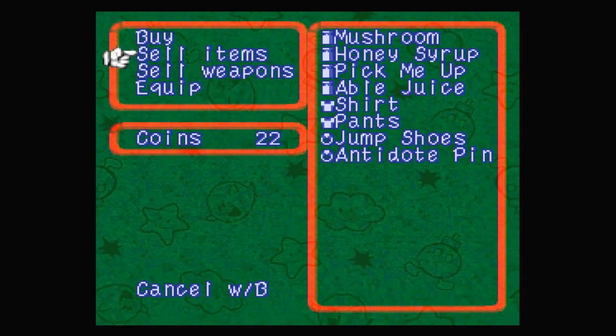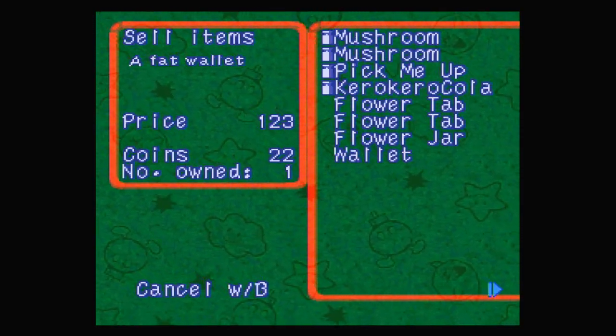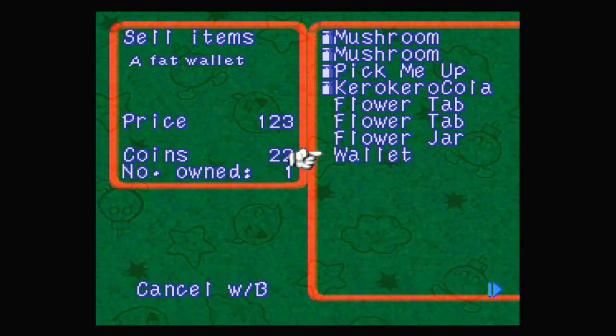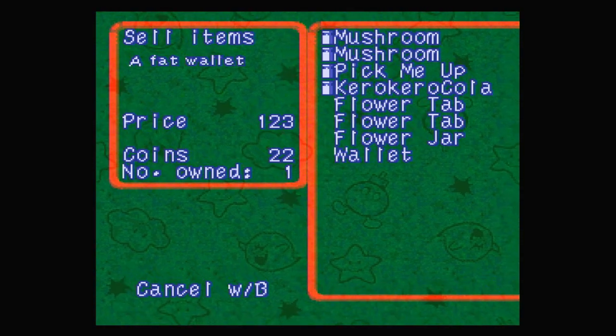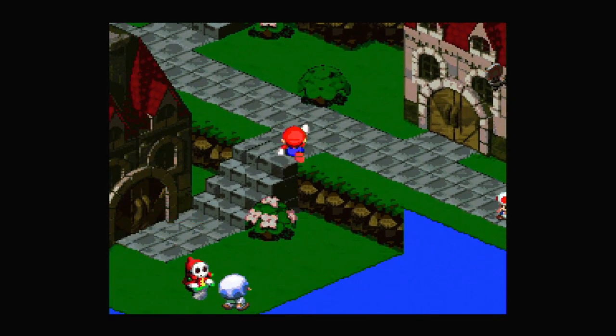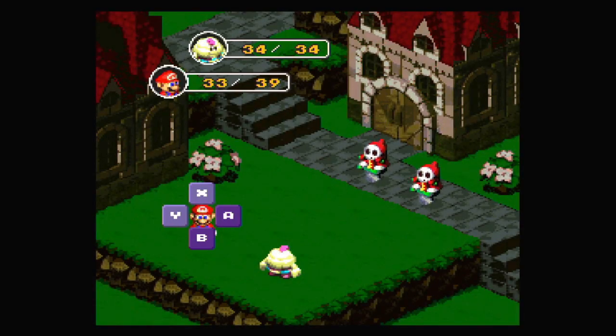If we go to sell items, we can actually sell the wallet here for 123 coins. This is really not worth it in the long run, and the toad we're supposed to give it to will be mad at Mario for the rest of the game if we do that. So let's not do that. Let's go around town saving these toads.